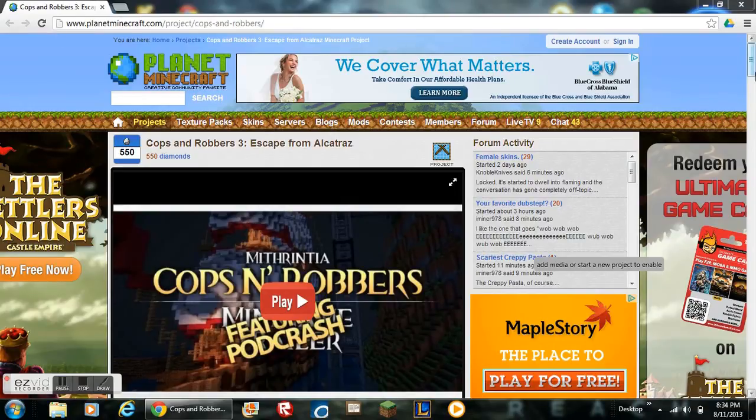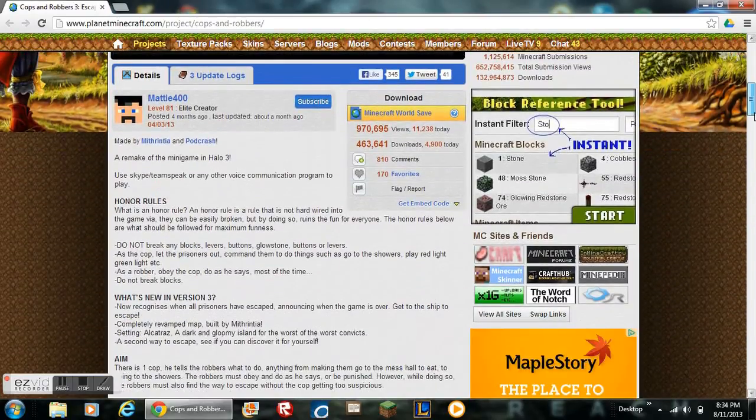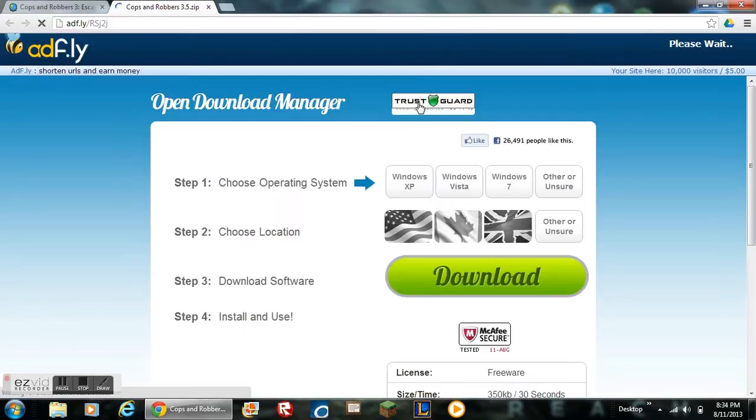This link will be in the description for Cops and Robbers 3.0. These are the rules and such. We're going to download this — this is just a demonstration for me to show you how to download maps.